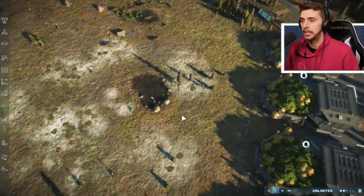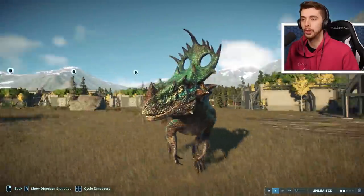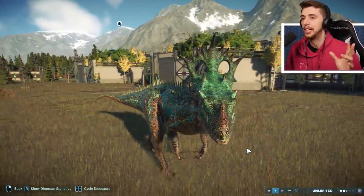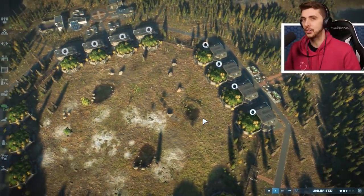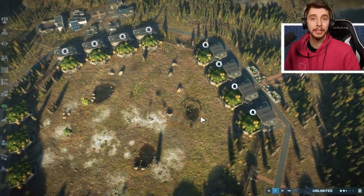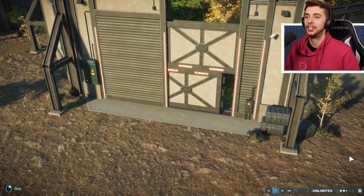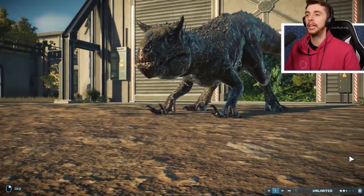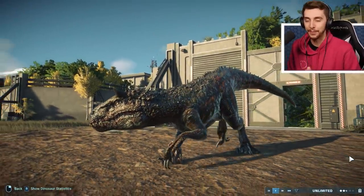Thordor was a dinosaur that was so good when Jurassic World Alive first released for the unique hybrids, and then it just went all the way down. Now you'll very rarely see a Thordor in a team. However, our next combatant you will probably very likely see in a team — and that is what's replacing Indoraptor. Are you ready to see the new Indoraptor? That's right, the Indotaurus — the hybrid between Acrocanthosaurus and Indominus Rex, one of the newest hybrids in Jurassic World Alive.